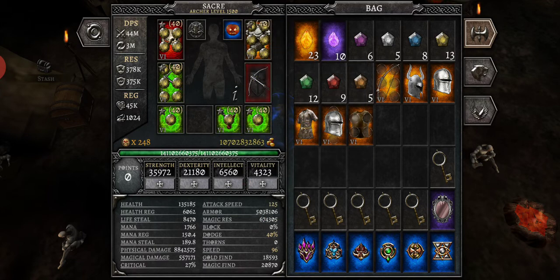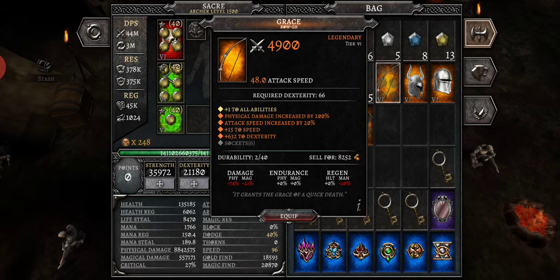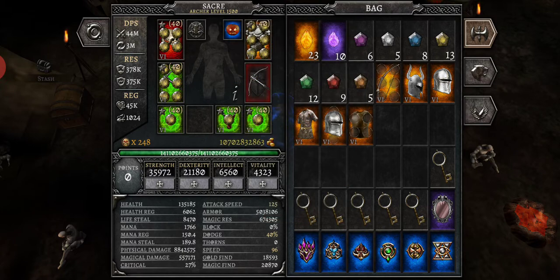This is a good speed item for either, believe it or not, either a mage or an archer. I've talked about Thief's Finger giving the two-thirds with some magical damage and stuff like that for mage. If you want to put a Grace on there, you get the ability, and you get full speed, and you get some dexterity. You're not going to get as much damage, but I think you'll be getting more stuff than an equilibrium, because ability points are where it's at.